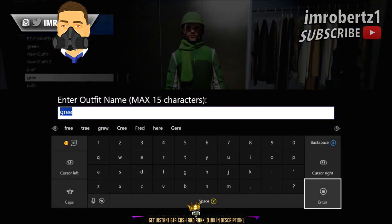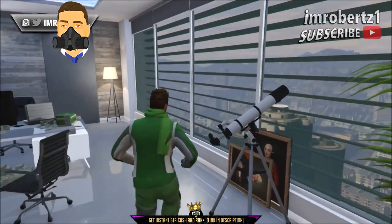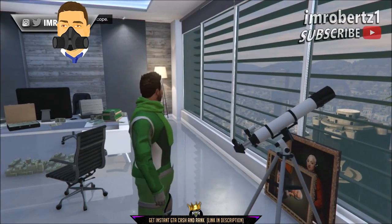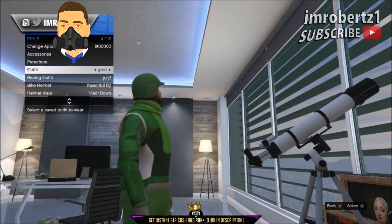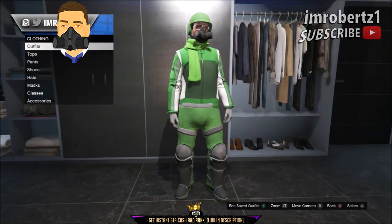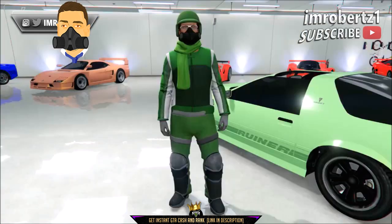Save the outfit, then hold down select, go to style, accessories, then pick the rebreather. Now run to the telescope and quickly hit right on the d-pad three times. You should be standing in front of the telescope. Now hold down select, go to style, then select the outfit with the green juggernaut pants. When you walk away from the telescope, you should have the rebreather with the green bulletproof pants. Save the outfit and you're done.